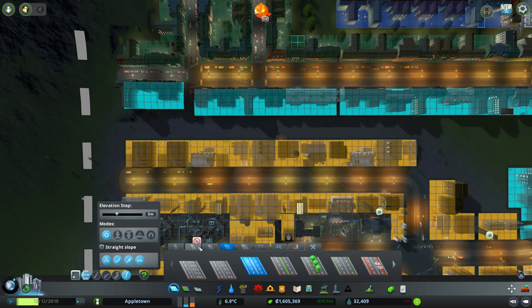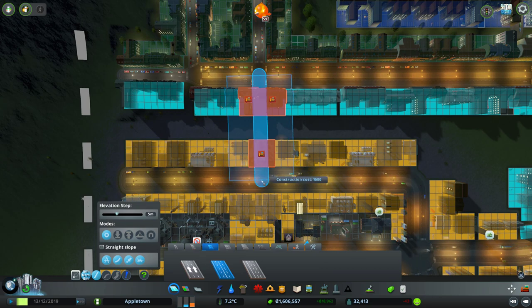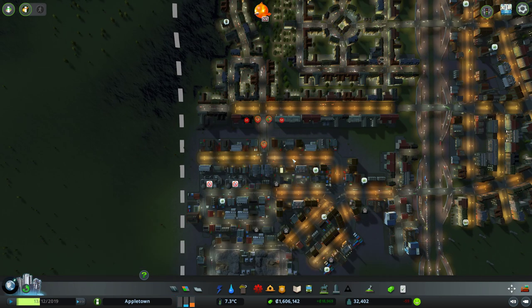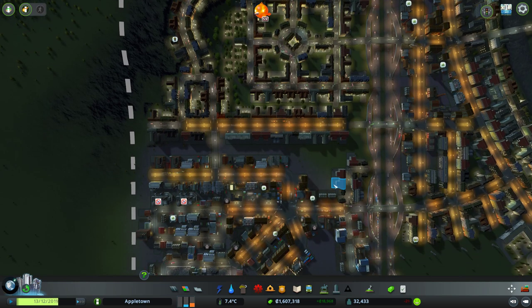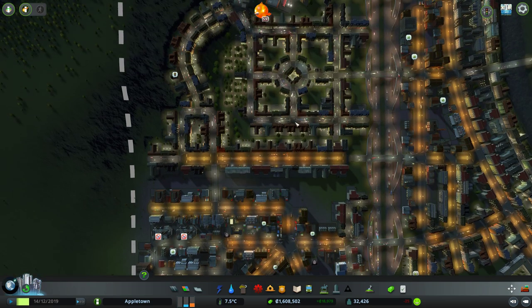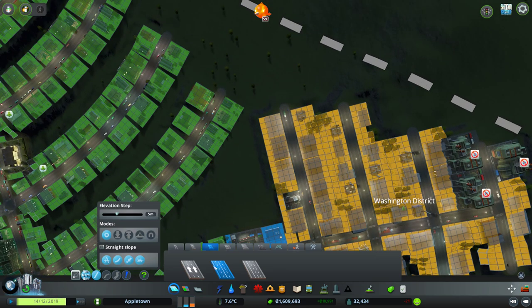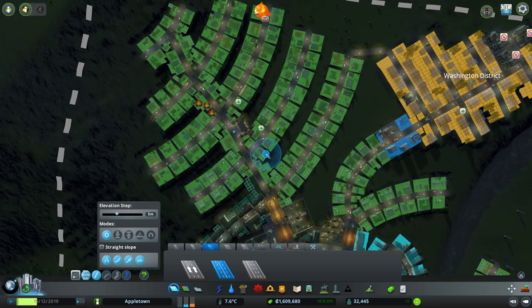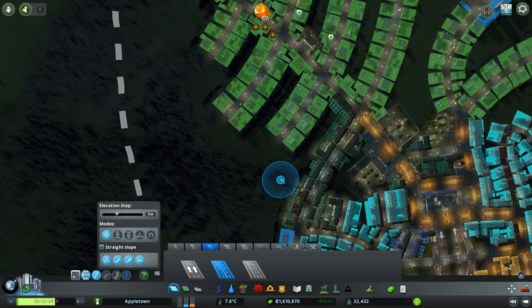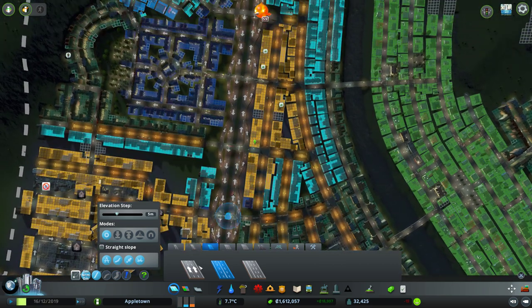We gained a bunch of money because of the scenario - the game's telling us something crazy, and yeah we definitely need money. So let's reduce the dependency on the freeway. If someone just needs to go from here to here, we don't need them going through the system - we can just connect them there. It's about making logical connections. I don't suspect there'd be much traffic here but let's give them that connection just in case.